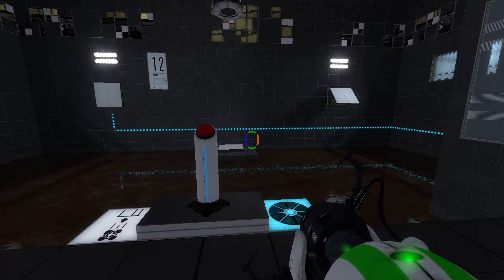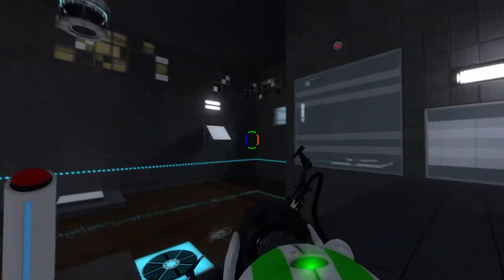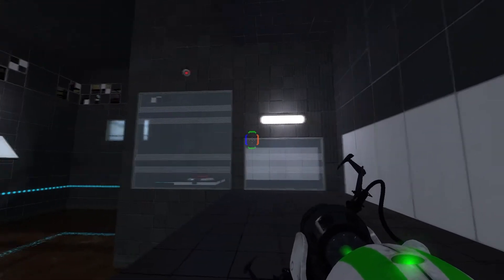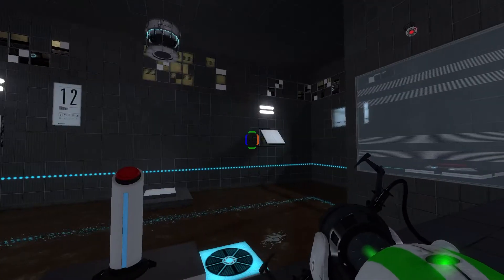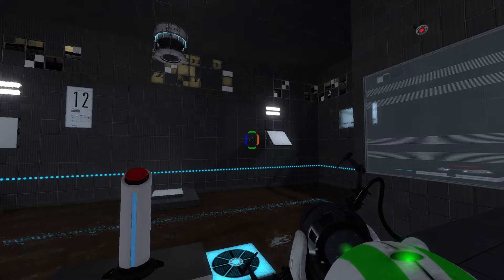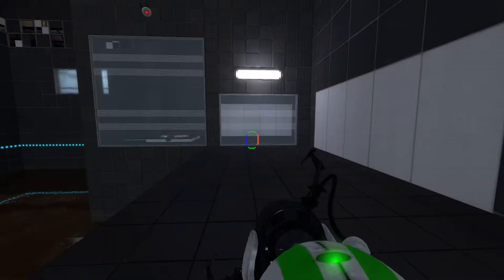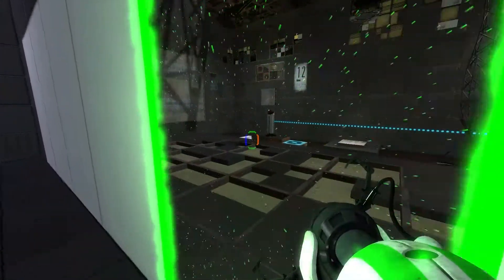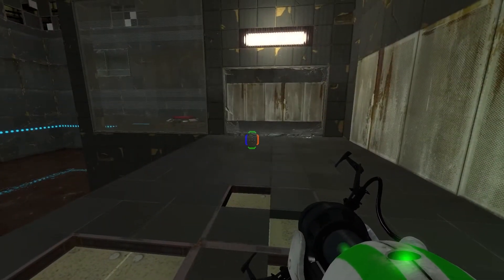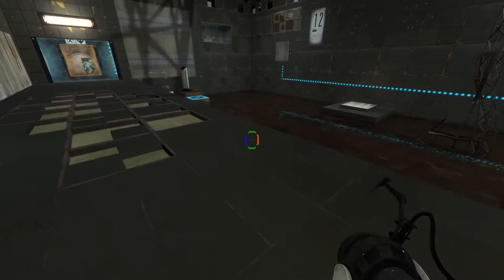Okay so this test chamber here — let's see what we got. We've got glass across the opening here that we can't get to, and that glass is probably not going to be there in the future. So let's go into the future. Well, it was there until we came through. Anyway.